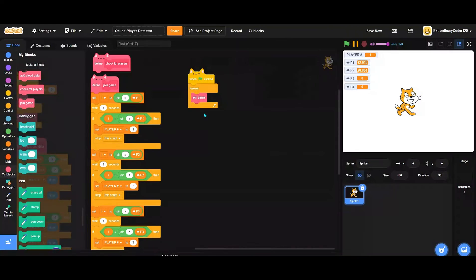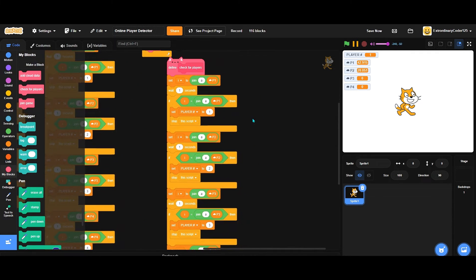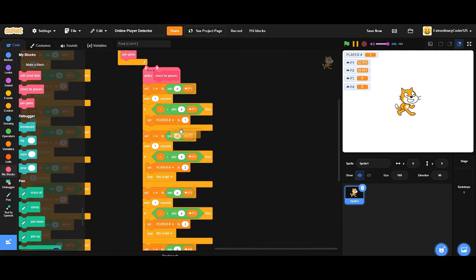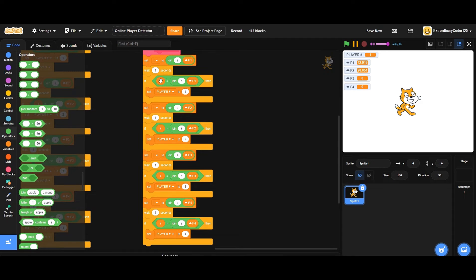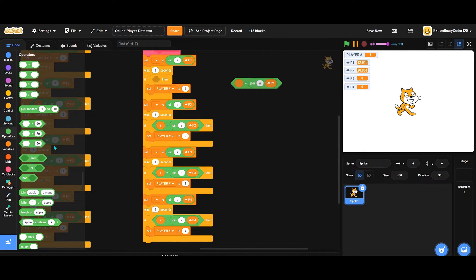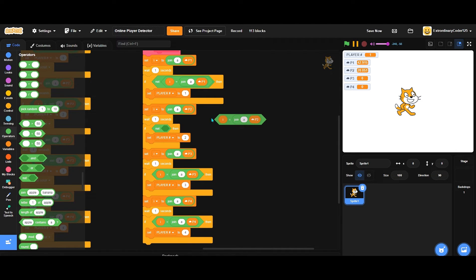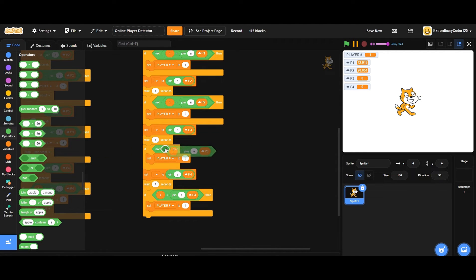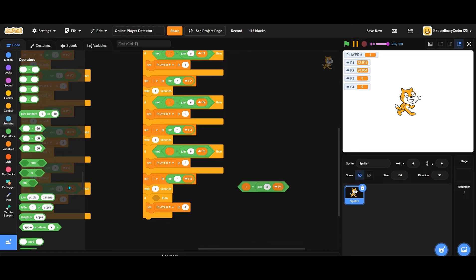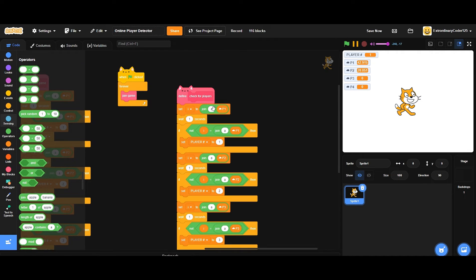Basically, let's duplicate everything to 'join game' because we still need this concept. Remove the stop-scripts. Then you see these 'if I is equal to' checks - change those to 'not I is equal to', so every if should be 'not equal'. Make sure you have no stop-script or else it's going to only set the player to a max of 2.